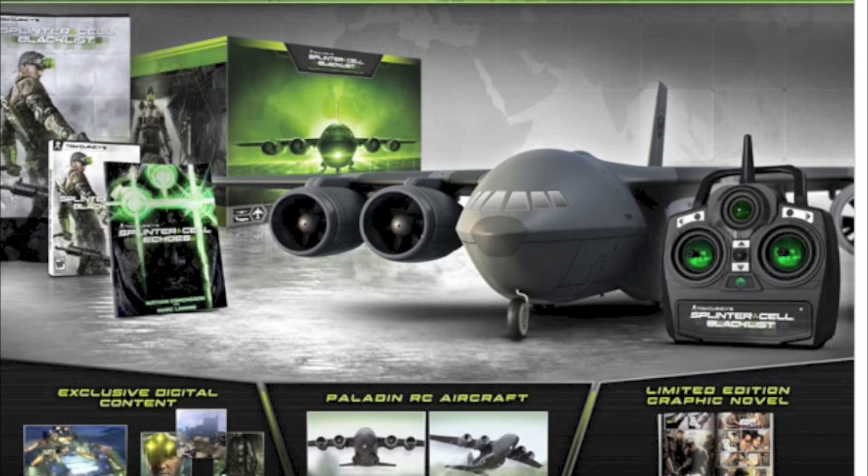You're going to be getting a custom three-channel ready-to-fly dual engine remote-controlled airplane that has a retail value of $150, an 88-page limited edition Splinter Cell Echoes graphic novel, and a host of other cool DLC packs like the Billionaire's Lot co-op missions, the Upper Echelon Pack with Dead Coast co-op map, gold sonar goggles, the Upper Echelon suit, and also a limited edition Sam Fisher poster.